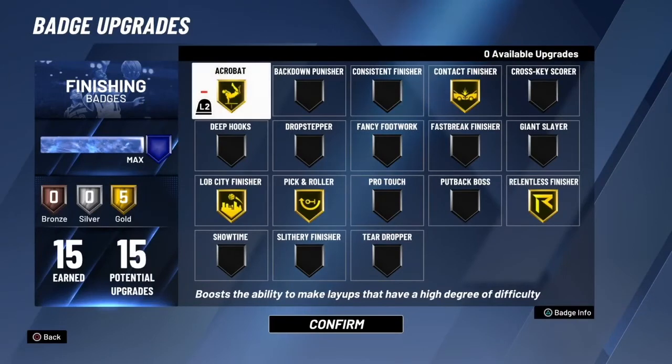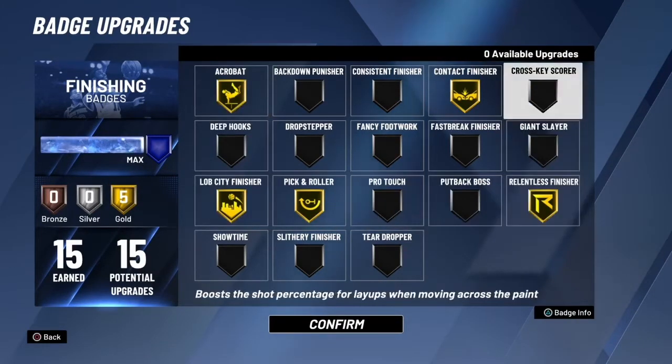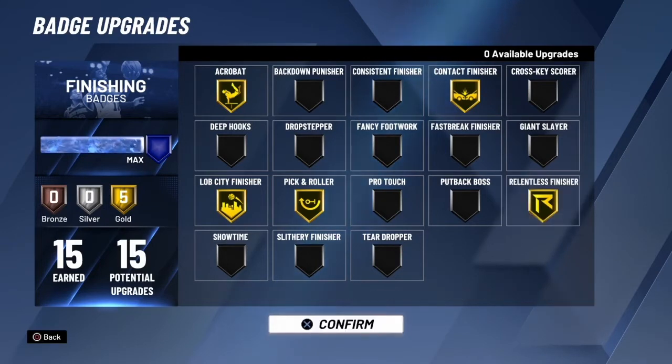My finishing badges: I use Acrobat, Lob City Finisher, Pick and Roller, Contact Finisher, and Relentless Finisher. These are the five badges that I use — my main badges. I switch them up when I play two centers on twos and put back down punishes so I can bully the guard, but these five right here are my main badges.